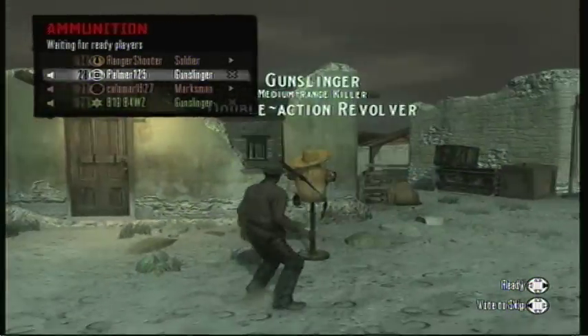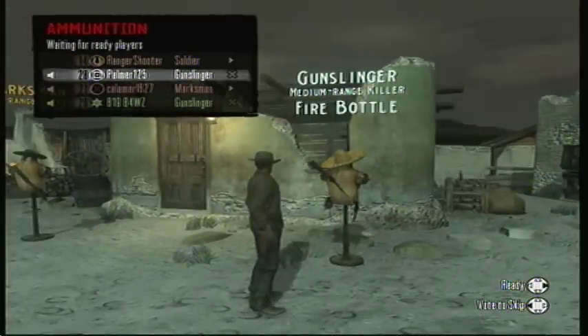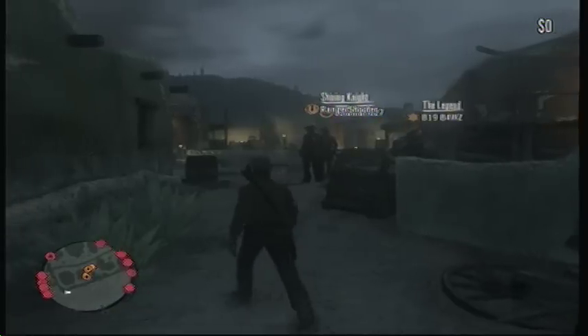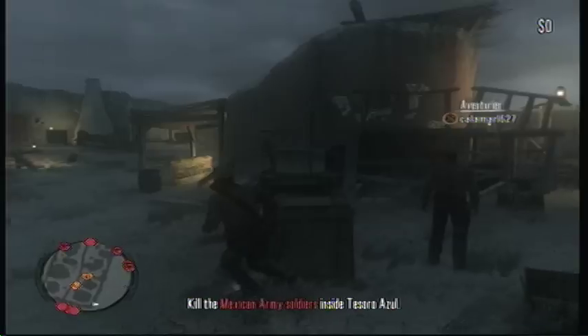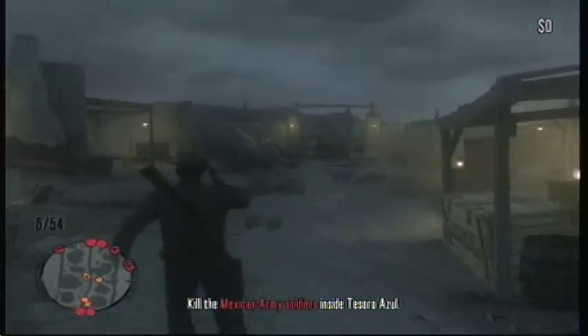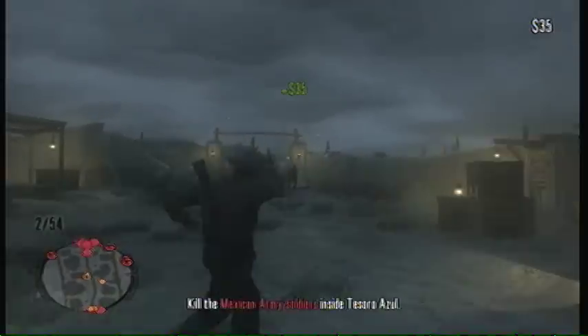When you start off, you get to choose from four different things: a miner, gunslinger, soldier, and marksman. The miner has a shotgun, the soldier and the gunslinger have repeaters, and the marksman has a sniper. They all have other things too.